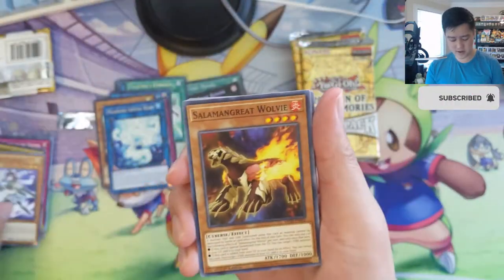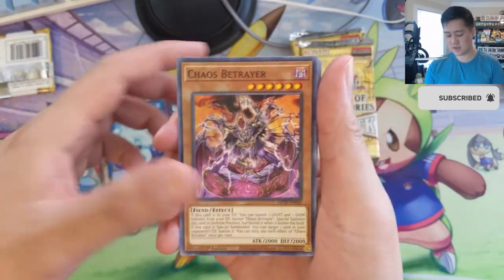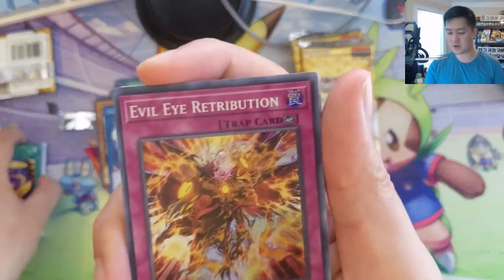Another Valkyrie card — and that'll be the end of our first tin. Feels like we didn't hit any of the cards we were really looking for. Evil Eye Retribution, Evil Eye — I think there's something called Evil Eye Infinity Chase or something like that.